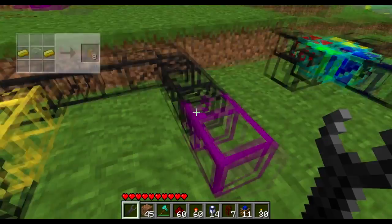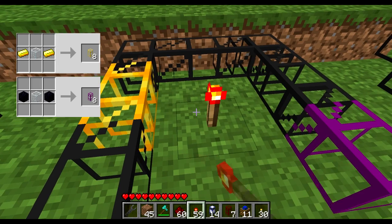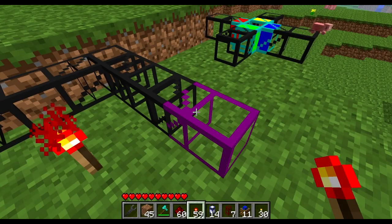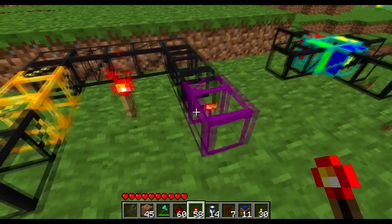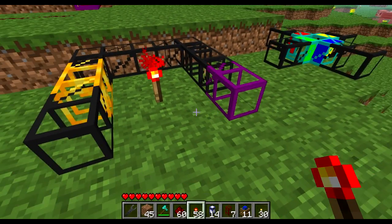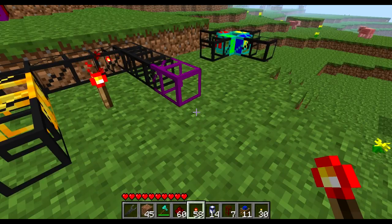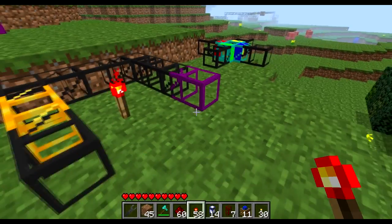Next we've got the gold and obsidian pipes. The gold pipe, when powered by redstone, gives items flowing through it a speed boost. The obsidian pipe, when not powered at all, will suck in items that are thrown near it, and if powered by an engine — depending on the engine's strength — it will pull items from even farther away. Right now it's not pulling items, but with a steam engine connected it would suck them in from a farm.